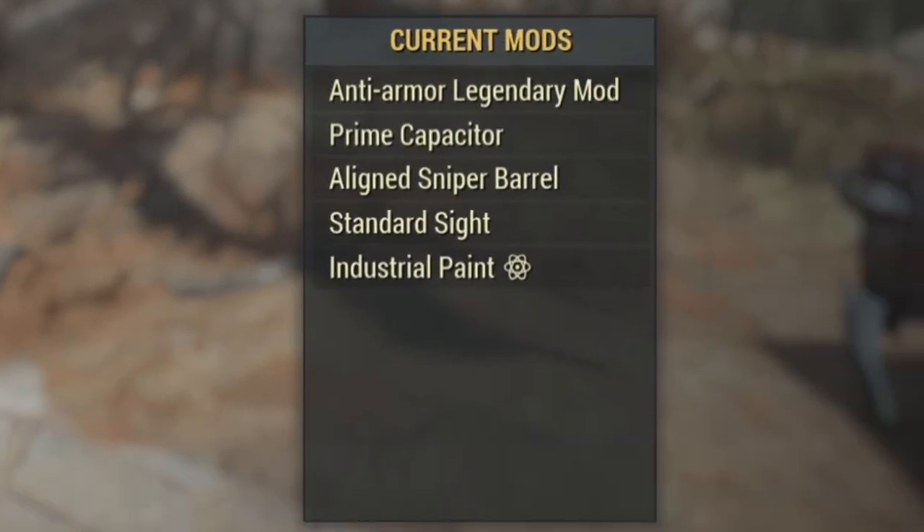As for mods: prime capacitor for max damage and the bonus of 35% damage to scorched beasts and scorched, a line sniper barrel for less AP cost, standard sights, and industrial paint but you can use whatever you prefer.